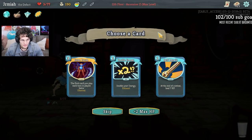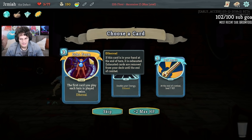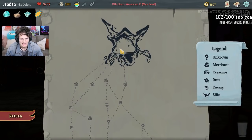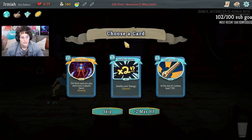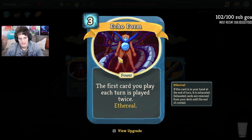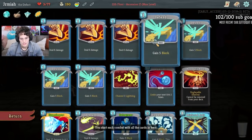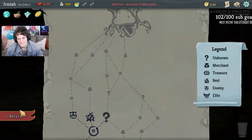Echo Form is insane with Hyper Beam. Second, I have Gambling Chip, which allows me to look for Echo Form easily. So if I can get Echo Form ASAP, especially against the Slime Boss - I have two turns to look for it. Once we get Echo Form out, the first Hyper Beam is going to be double. And thereafter, double Hyper Beam is going to destroy the Slime Boss. Self-Repair right now is really good because I'm low on life, and if I'm going to run a very aggressive deck with Hyper Beam, I'm going to need that self-sustain. I'm going to go for Echo Form. I'm going to rest.